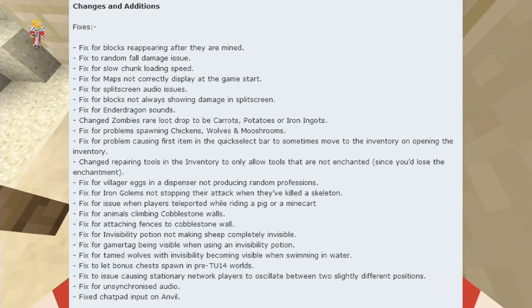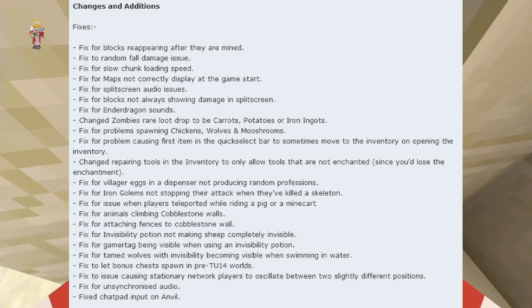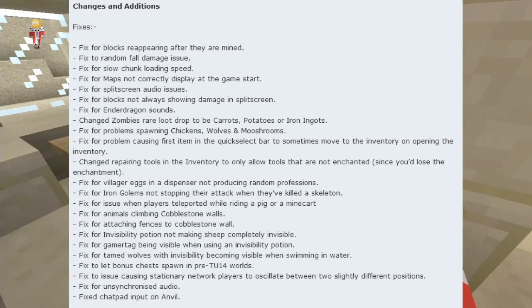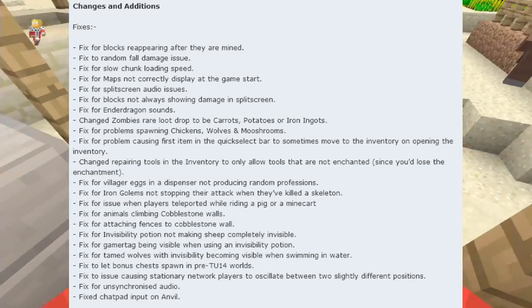Fix for ender dragon sound. And this is the best one — changed zombies' rare loot drop to be carrots, potatoes, or iron ingots. Which means on our survival island we should be able to get carrots and potatoes and grow them really soon, which is great.